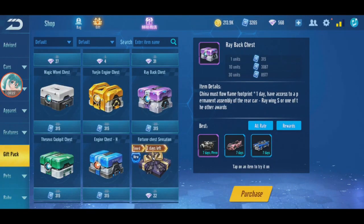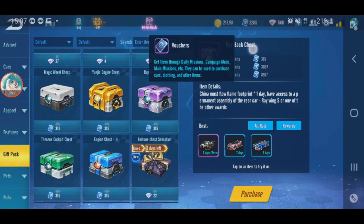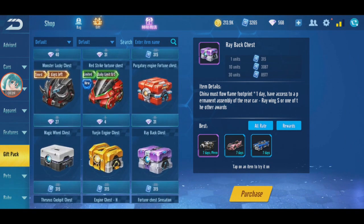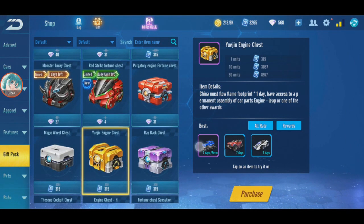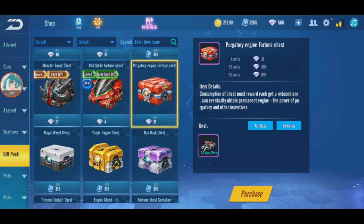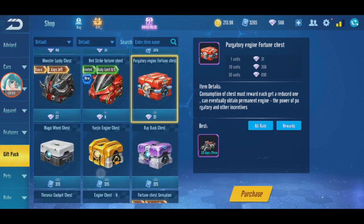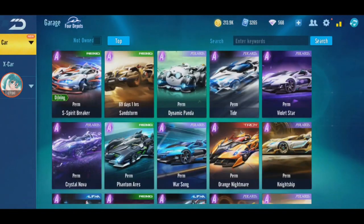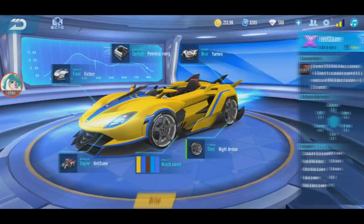Looking at my vouchers - I'm running out, from 10k down to 3k left. I'll collect more vouchers then get the Leap engine and the Magician tire. Good thing I didn't have to buy Hellflame through gacha - I got it via direct buy. Now I have the parts, let's change this car.